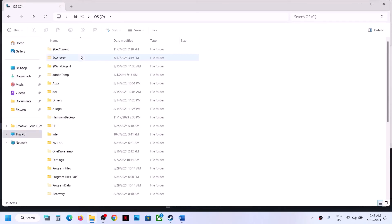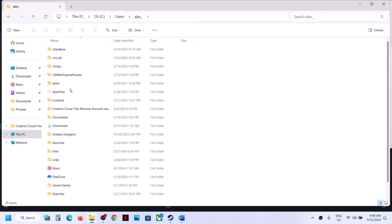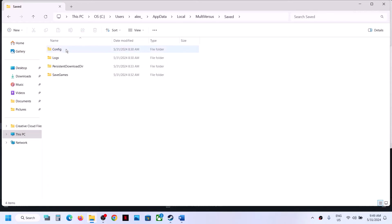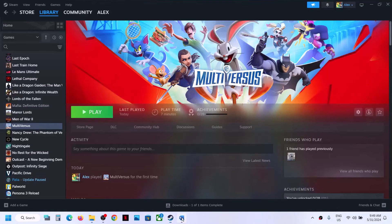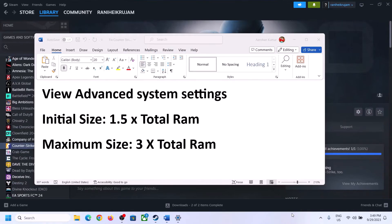The next step is to delete the config file. Open File Explorer, go to This PC, open C drive, then the Users folder, then your username folder, then the AppData folder. If you don't see AppData, click View, Show, and enable Hidden Items. Open AppData, then Local, MultiVersus, Save folder — you will see the Config folder. Deleting it will remove saved settings. Right-click and delete it, then launch the game and check.